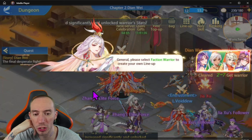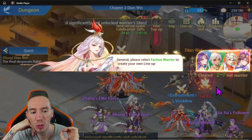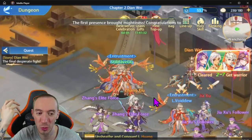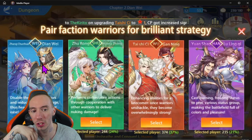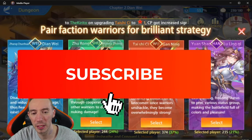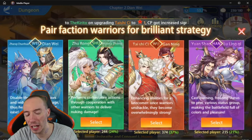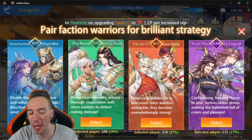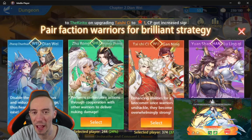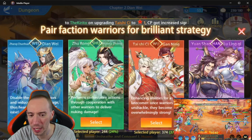The first tip I want to go over is that once you clear stage 2-7, you will get access to choose which faction you want or which faction you want to get some free characters from. From what I understand, it doesn't seem like this is a huge decision on who you choose — basically whichever faction you pick, you're gonna get two characters from that faction right off the bat. However, you don't need to specifically build out that faction; you're not locked in.